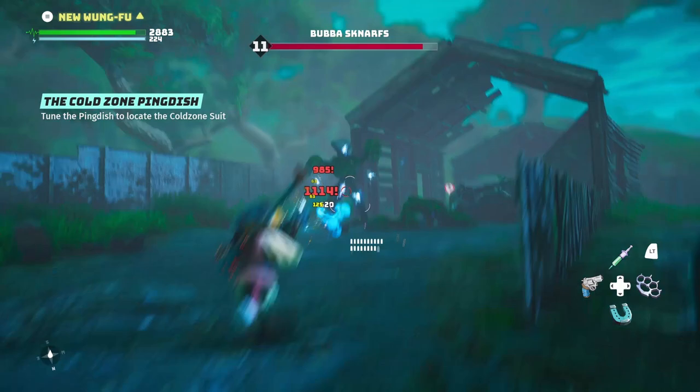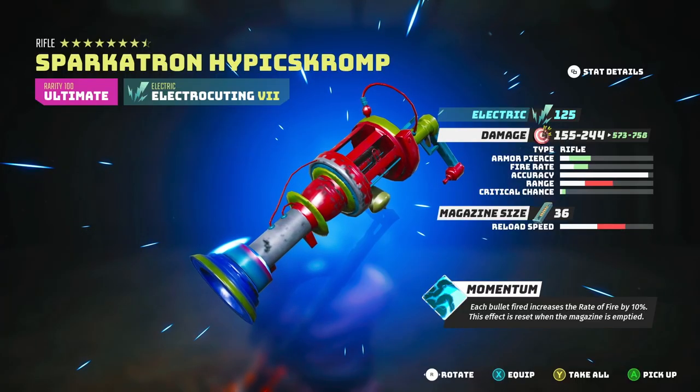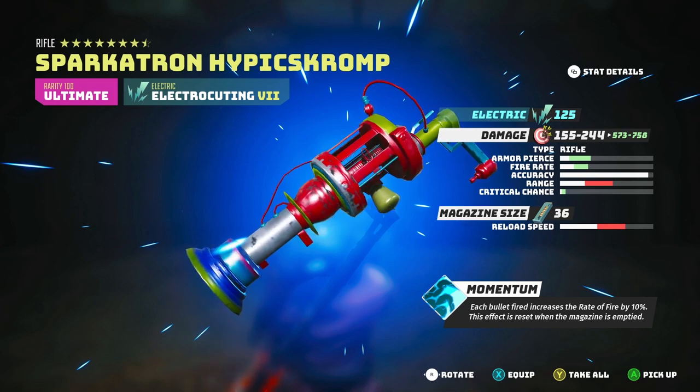If we look at the stats on this weapon, it is a rifle. It has 125 electric damage. Look at the damage boost compared to my previous weapon — from 155 to 573, and from 244 to 758 crit. That is huge. Sure the range isn't as high, but the accuracy is just blinding. It's got a really high mag with 36, and also Momentum is its perk, which is absolutely amazing.